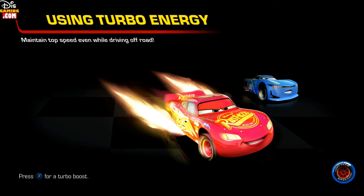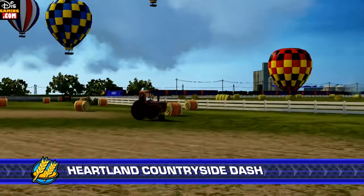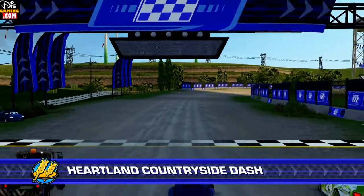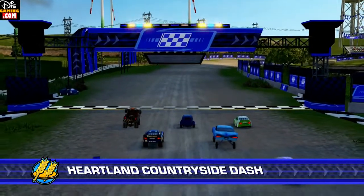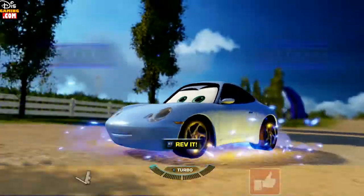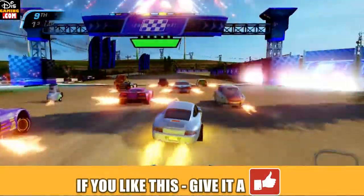I've been doing a little series running through all the different levels, so this can be a long-running series. Looking at the best of Cars Free Heartland Countryside Dash — this one's pretty cool. I love this level. We've got the planes, the fields, the tractors, and the countryside. Here we go with Sally, who is obviously Lightning McQueen's kind of girlfriend.